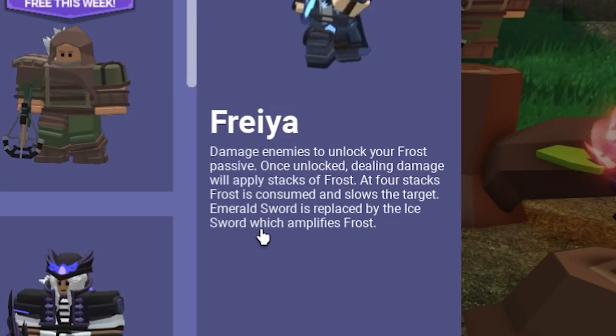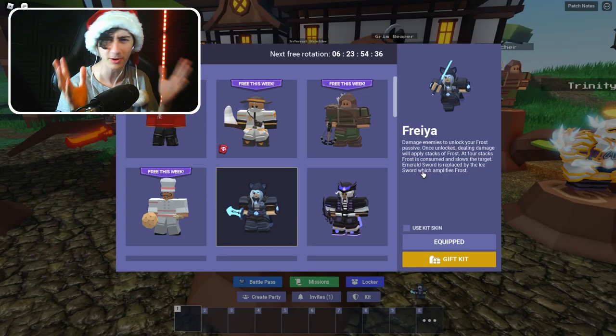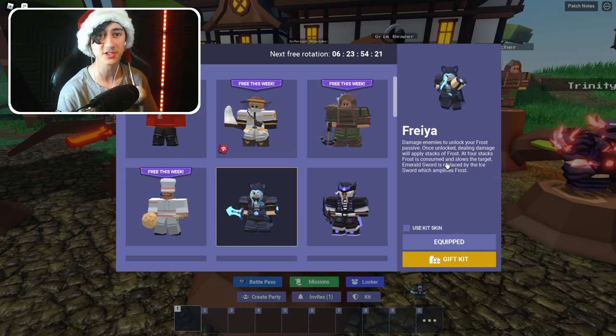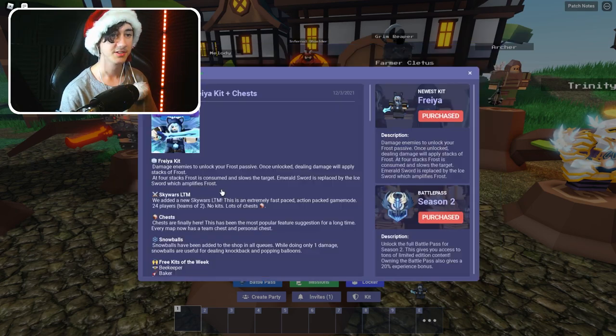So we've equipped the kit and what it does is damage enemies to unlock your frost passive — I'm guessing this has like two different modes. Once unlocked, dealing damage will apply stacks of frost, and at four stacks the frost is consumed and slows the target. The emerald sword is replaced by the ice sword. It's a bit like the rage blade, the barbarian kit.